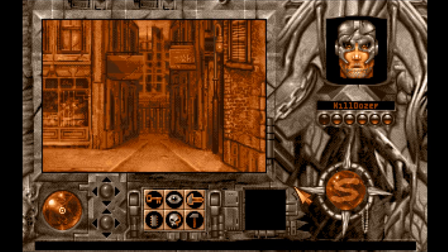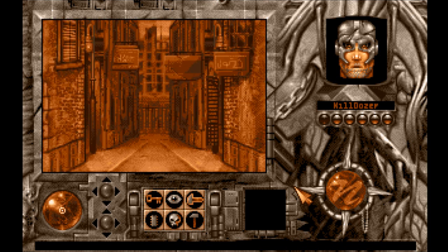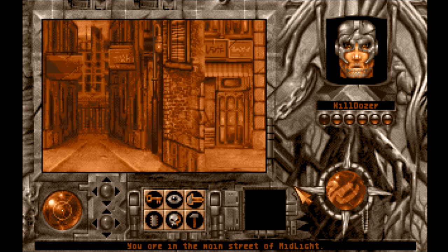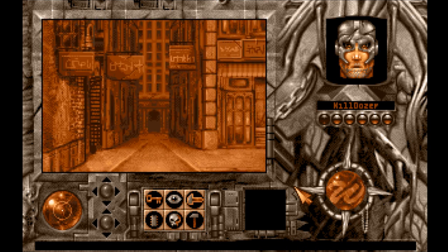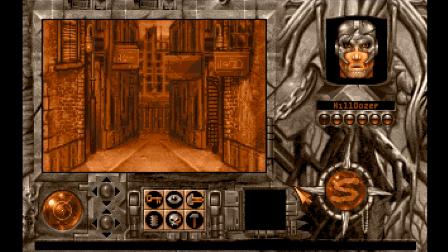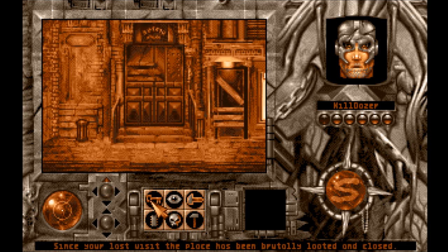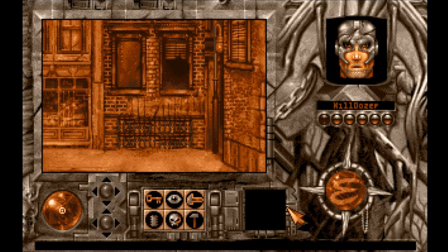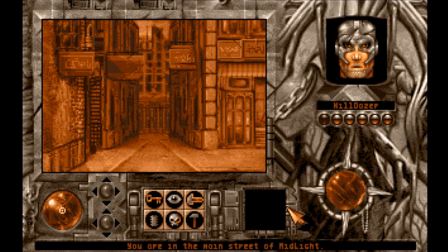That's the way out — we're pretty close to it, like two steps away or something. But first we'll go up here to the main street, or whatever they call it. West and then south. Nope, it's still looted and closed. We could check on the other one, but I'm pretty sure it's going to be the same. And then south, out of here.